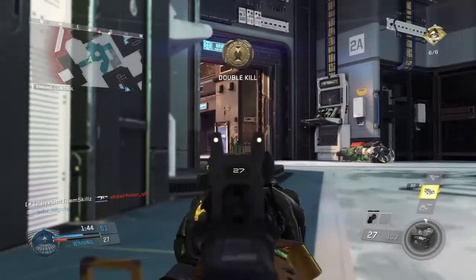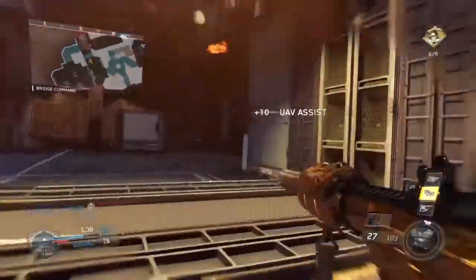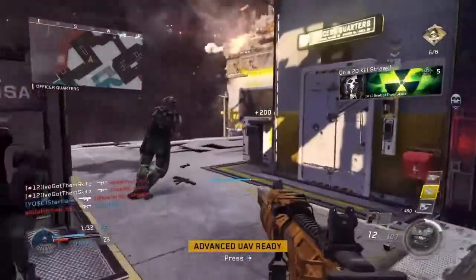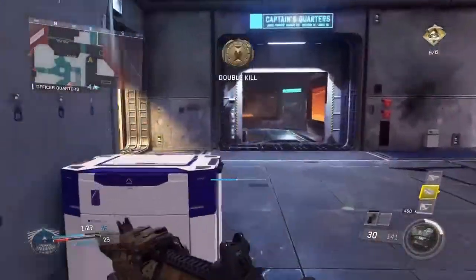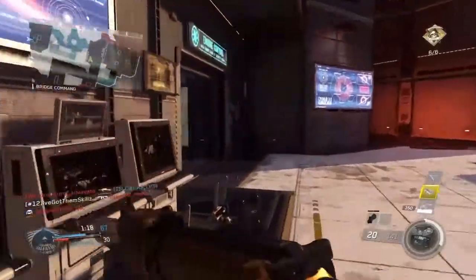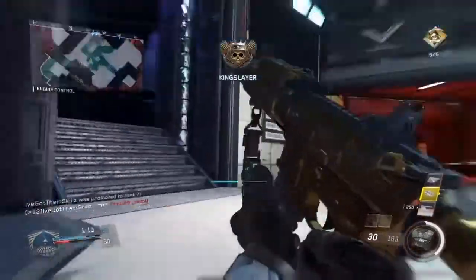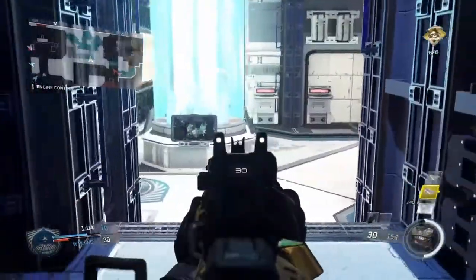If you have a headset, use it to your best advantage. I know you cannot sound-whore a lot on this game but you can do it a little bit, so try and use it to your best advantage. For example, you know a guy is coming from a certain place — you try and wait for him and listen for his footsteps, and try to listen for his teammates to see if there's a teammate with him.